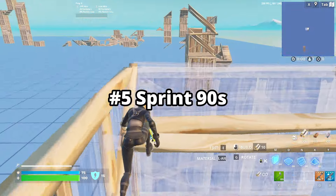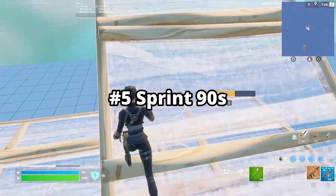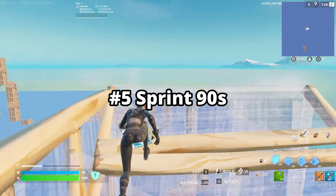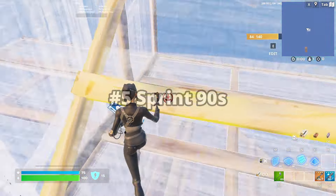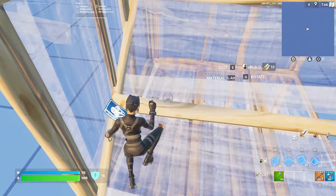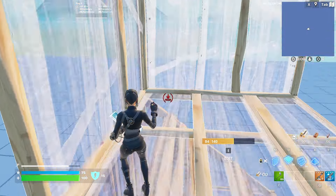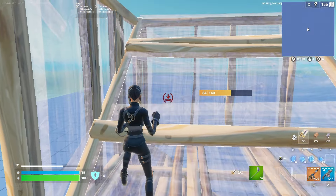Now onto sprint 90s — the fastest way to elevate layers. Adding a small sprint in between each level reduces the time you spend running on your ramp. Pros do this all the time. Do your classic 90, then sprint up your ramp and do another 90 without jumping. Practice sprinting to the right spot every time so when you place a floor and ramp you get pushed up onto the layer you need to be.